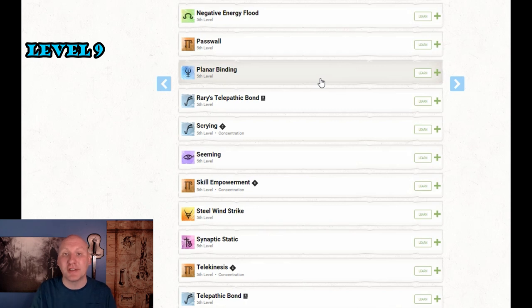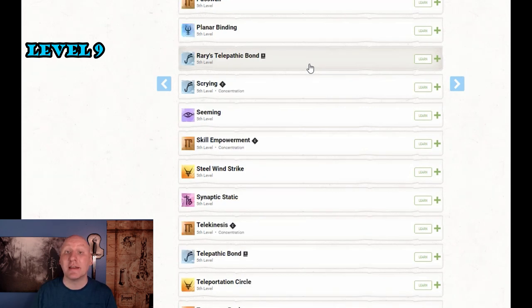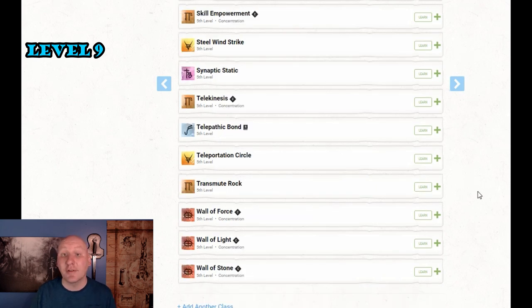Rary's Telepathic Bond is basically a must and doesn't require preparation. A lot of great spells to choose from — I'm going to pick Wall of Force as my first selection at this level, and then look at the other spells next level. Preparations are easy at this point: just add Wall of Force.